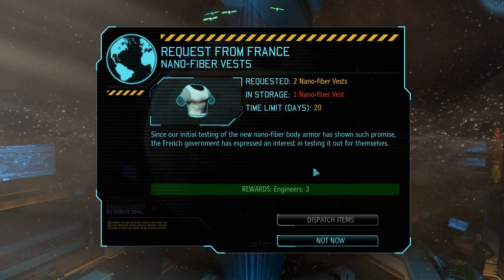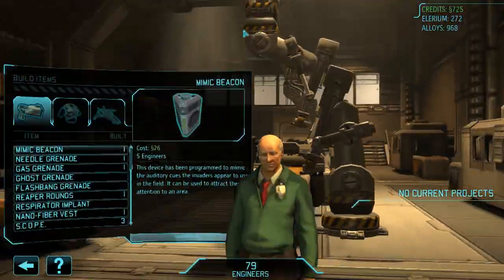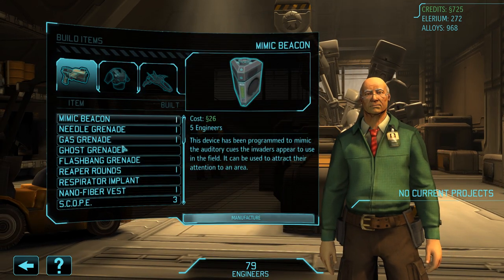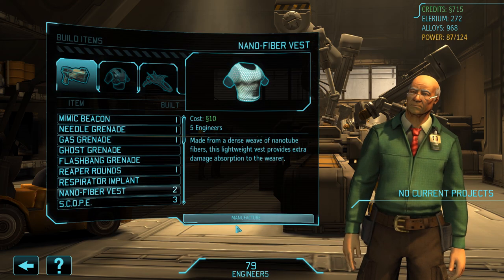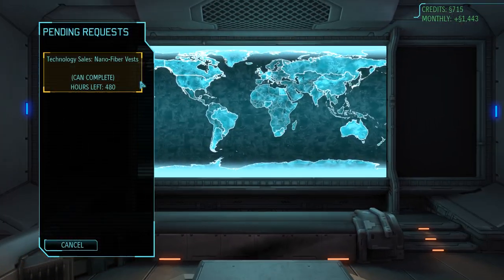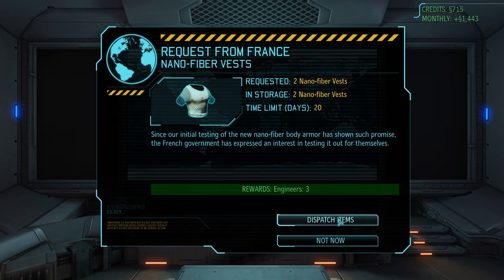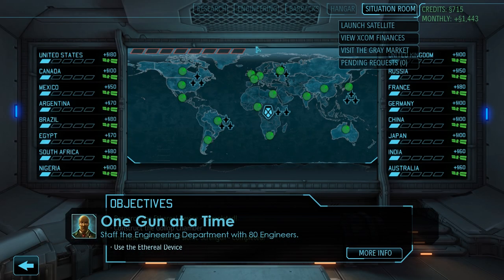Up next we have a request from France who would like to receive two nanofiber vests, and we will gladly help them out because the reward here is three engineers. We also need to purchase only one vest since we already have a second one, meaning for the low price of just 10 credits we can fulfill this request quite easily. The three engineers will push us over the threshold of 80 and that unlocks our first achievement of today's episode: one gun at a time.